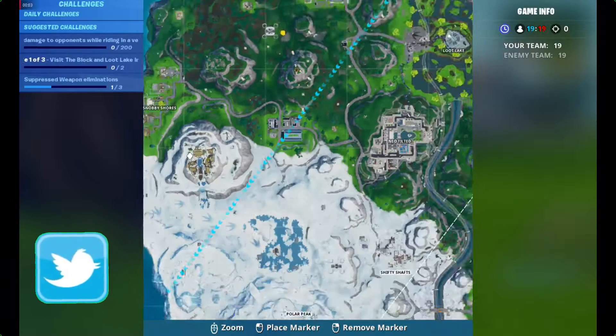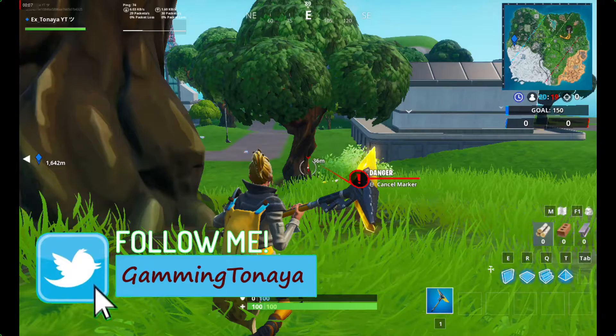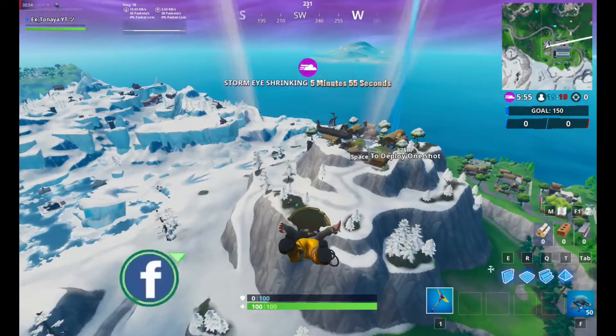Hello guys, today we're going to do fight number 98, and the assessor can be found within a Viking longhouse. The exact location of this port fight is in the Viking itself.